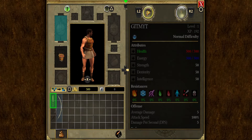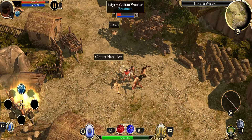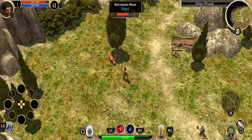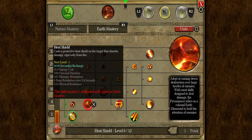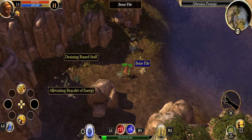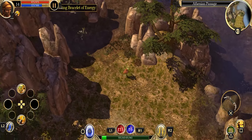The standout element is the diverse set of builds you can create. Choosing a melee-focused build, relying on summons, or going for a bow and arrow build — all of it's available to you. The flexibility of mixing two classes to suit your desired playstyle adds significant depth to the character customization. The game's dual-class system is reminiscent of Grim Dawn, which makes sense as some of the developers of Titan Quest went on to create Grim Dawn.